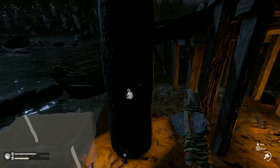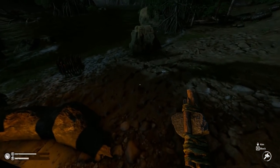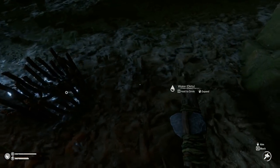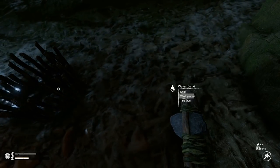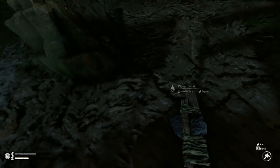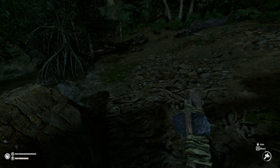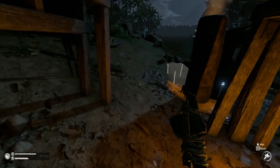First of all, you need to go ahead and learn mud. If you haven't learned mud, you're going to want to go down to the water, right-click, hold down the right mouse button, and take mud. Once you do that you'll pick up a pile of mud — you can drop it, it just goes back into the ground — and then you will learn all the mud recipes.